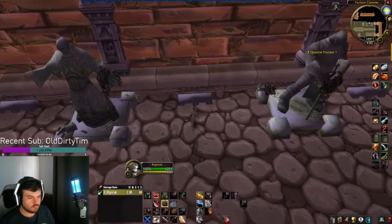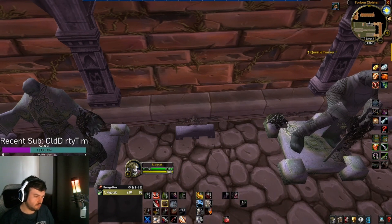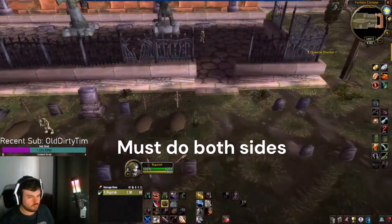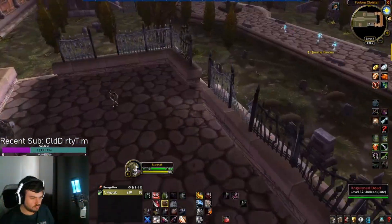Returning to the Graveyard, go past the Scarlet area and reach the Undead side. Locate the stone statues and sit on the bench in between the two using /sit.